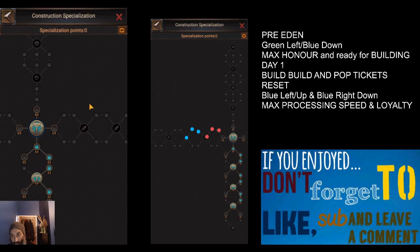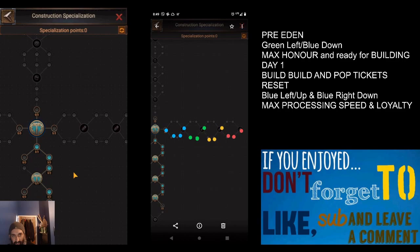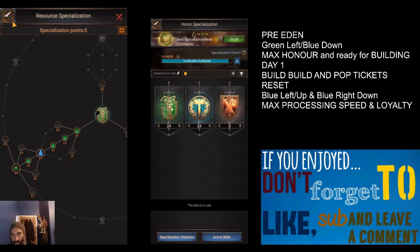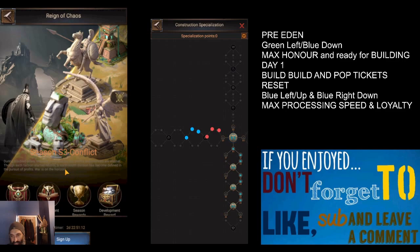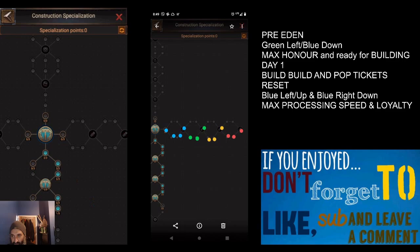Just to recap, we've got two setups. One is pre-Eden, done at the end of Season 2: going down the green tree to get the Honor Award skill for 10,000 honor per day during the off-season, and going across to get the Civil Engineering skill ready for day one. Then on day one you come in, build as many buildings as fast as you can using those two honor tickets and the Civil Engineering skill to maximize honor and increase your spec points. Then do a quick reset and set up processing queues and loyalty for taking higher level tiles.